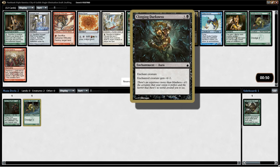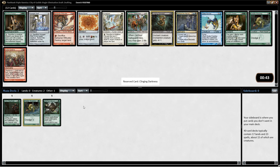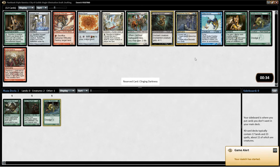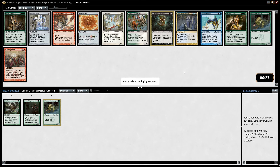Clinging Darkness is a solid removal spell. That would put us into Golgari pretty strongly, in which case Life from the Loam is not terrible because we will be dredging stuff into our graveyard. So I think I'm just going to take the decent removal spell in Clinging Darkness over another Moss Dog or a Safeguard.